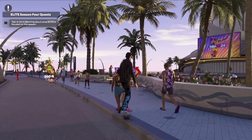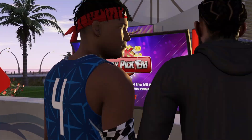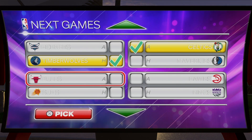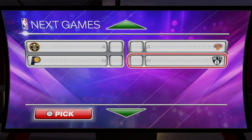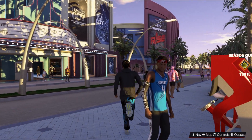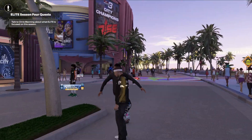If you want to do Pickups, Pickups give you VC and they're pretty easy. You just have to guess the teams — we'll go Celtics, Timberwolves, Suns, Kings, Knicks, and Nuggets. That's what I'd say. That's an easy way to make a little bit of VC in a simple and fast amount of time.